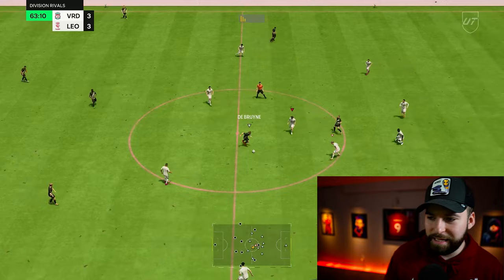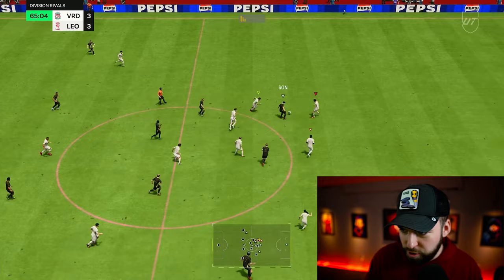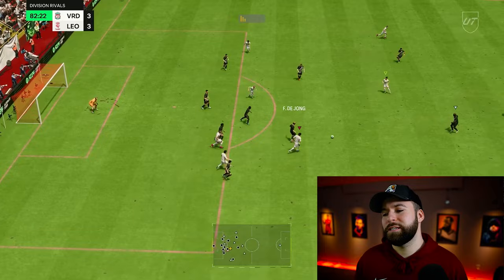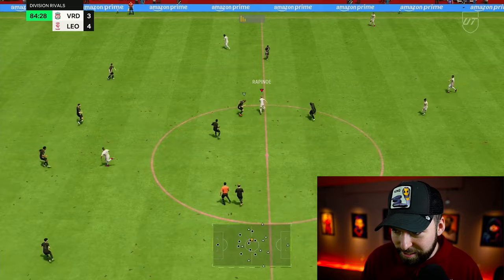The first half was a disaster — a disaster class from him. This half much better, and the connection still feels absolutely terrible, but playing a little bit more simple is helping out a lot. Figo, Boppy, Balak — shot cancel, power shot. It's an addiction — actually it's a commitment. I'm very impressed with Balak this half. I have definitely taken way too many shots with him than I normally would.